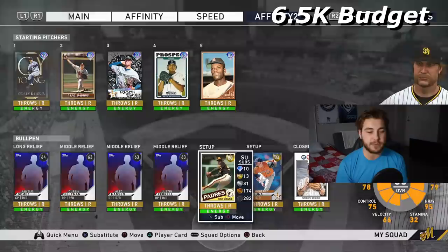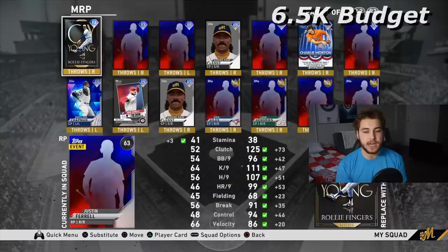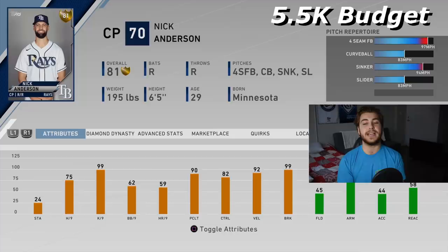My last righty I want to put on here is going to be Nick Anderson, representing my Tampa Bay Rays. He is a sinkerballer and he throws it hard — 95 to 96 mph sinker, 99 mph fastball. Doesn't have a changeup, but two breaking balls that have a good amount of movement. 99 K-per-nine. Nick Anderson is tough to hit — I face him in BR sometimes, I face him in ranked sometimes. He is pretty dang good. Highly recommend.